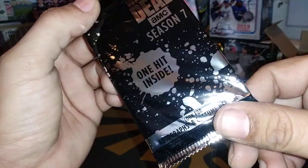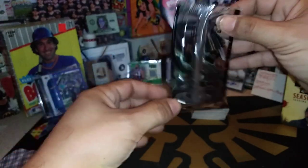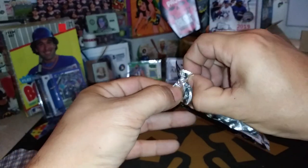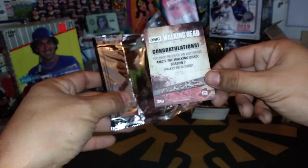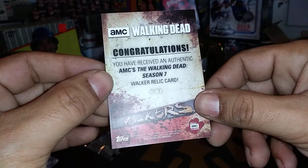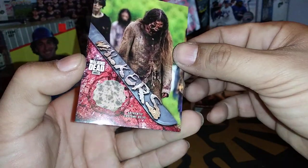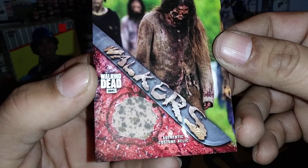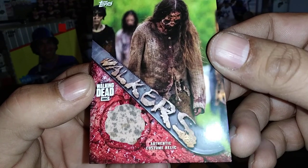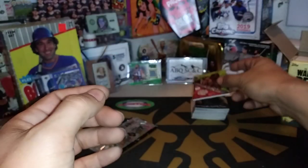All those cards were in the blaster box. Let's see what the hit is — Walking Dead Season 7, one hit inside. What's it going to be? Costume Relics, Autographs — I'm thinking it's going to be a relic. It is a silver pack. Authentic Walker Relic Card — it's a Walker relic from Season 7. It is a costume relic from this costume right here. Looks like it's got a bunch of mold on it — probably not, but that's just what it's supposed to look like. That is a Walker relic from Season 7, and that is going to go with the rest here.